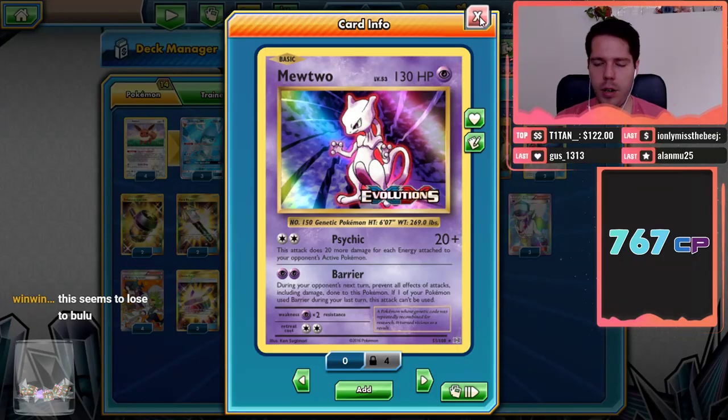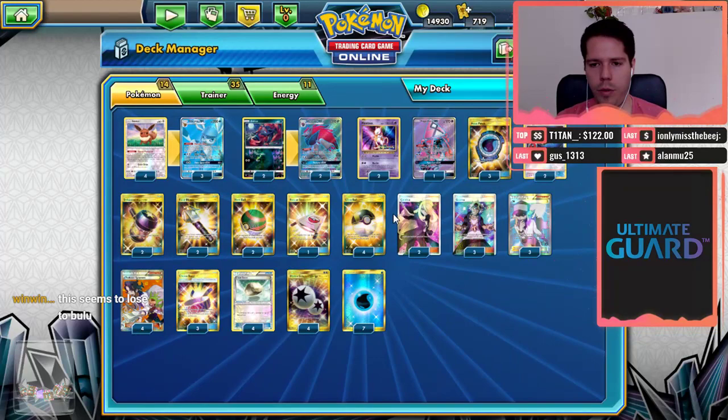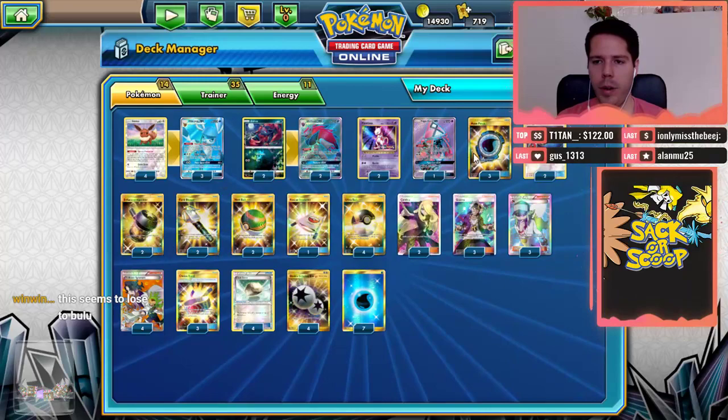Lycanroc GX is a very annoying Pokemon to deal with. We have a 1-2 Lele line for 4 Supporter search, but we don't even have Brigette in this deck, so it's not the main focus. We're relying on a 4-2 Nest Ball to Nest Ball engine to set us up early. We have 4 Sycamore, 3 Guzma, 2 Cynthia, and 4 draw supporters for hand manipulation. We don't have Puzzle of Time because we don't have a full Zoroark line.